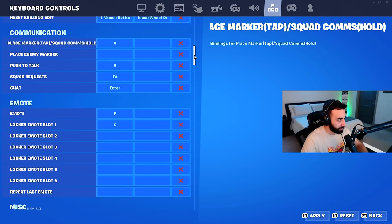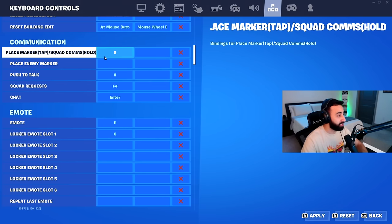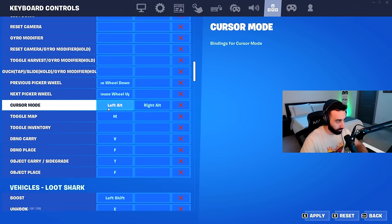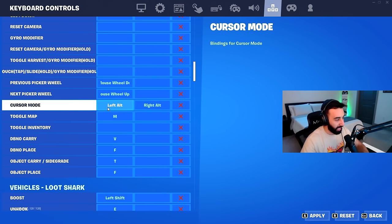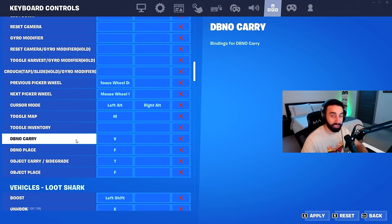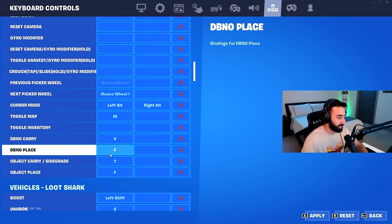Placing a marker is bound to G, and emoting is bound to P — I keep it away from my main hand position so I don't accidentally emote during a fight. Cursor mode, which pulls up your inventory, is bound to left alt, which is easy to hit with my hand placement. Map is bound to M. DBNO carry is bound to V, and DBNO place is bound to F — these handle knocked players, either enemies or teammates.